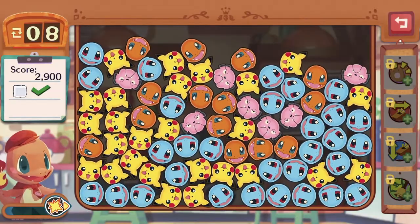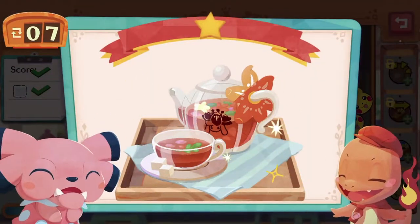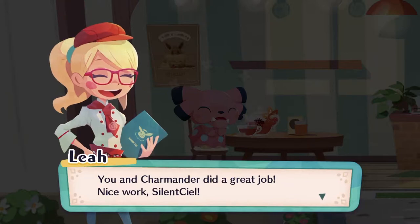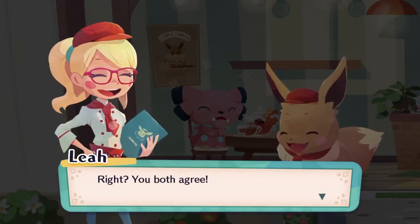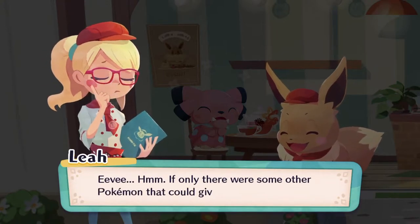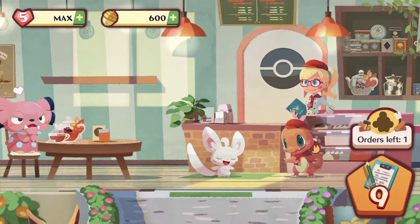We are still lacking on the score — guess we have to use one more move then. Give me those acorns! Two more stars away from Snubble joining us — Charmander did a great job, nice work! We are getting more customers but we could use more space. If only there was some other Pokemon that could give us a hand. Coincidentally...